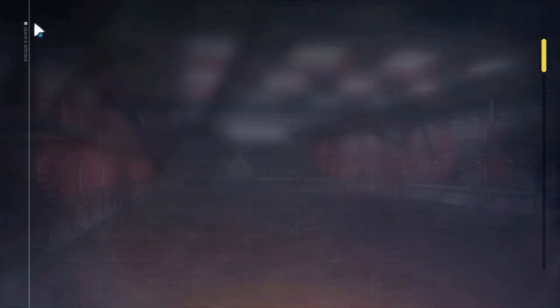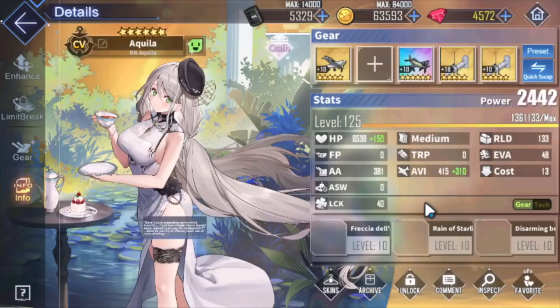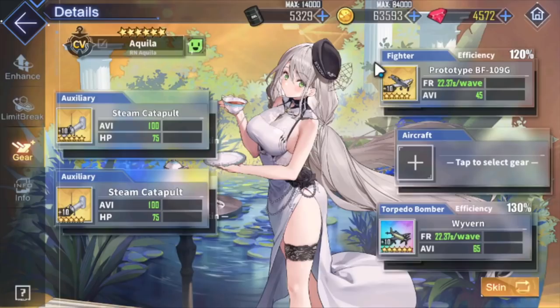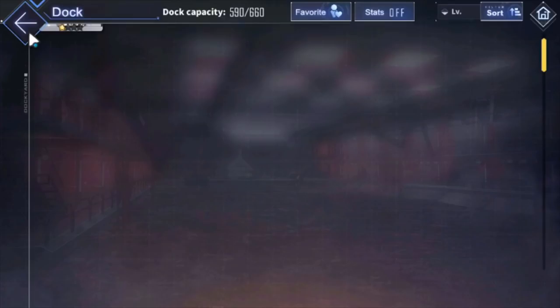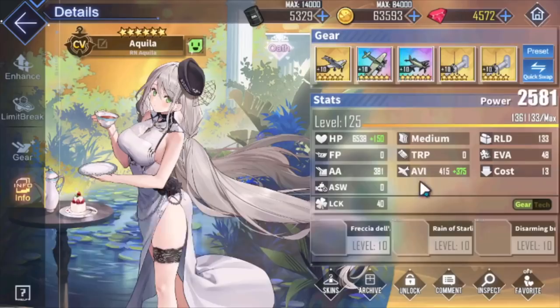The other ship that really likes this plane is going to be Aquila. Aquila is going to be super, super good with the Tenrais — because of armor break. She's one of the best ships to utilize dive bombers right now because she's super fast. She is the only preload ship in the game as of right now with dive bomber slots. When you go first, you have Wyverns and Tenrais — you do so much damage. It is insane.